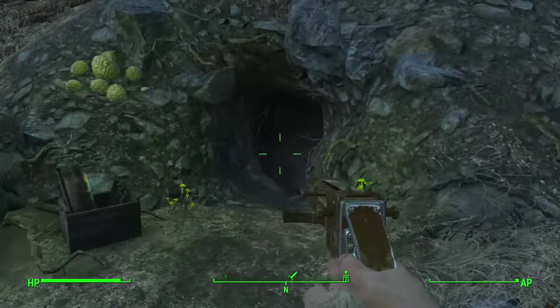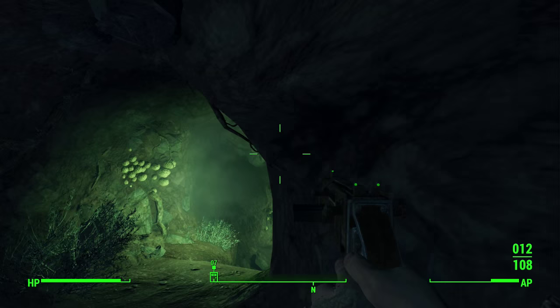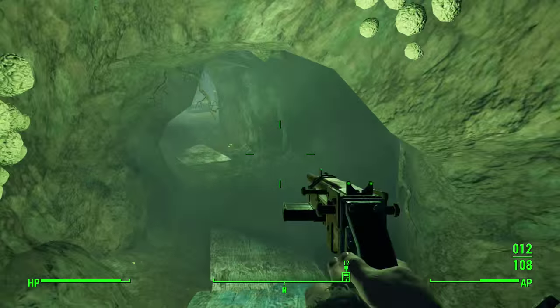The first thing you're going to want to do is go to the Red Rocket Truck Stop, which will already be marked on your map when you leave the vault, because that is where you get your dog as your companion right away at the start of the game. Go ahead and take him as a companion because you're going to do that anyway.